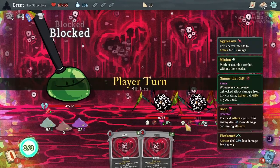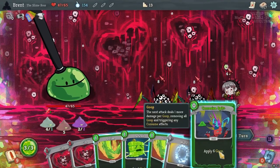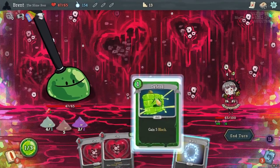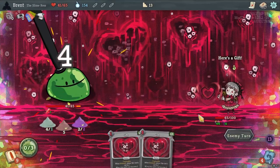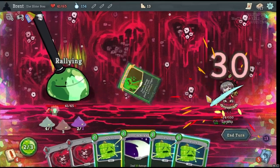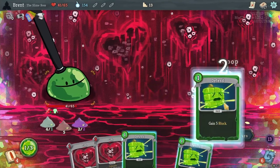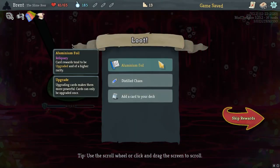And then we'll just get a little bit of extra block - we'll take four, six total was the amount. But we should be able to just go for broke now. I guess I played that a little wrong but it's fine. Aluminum foil - carwear tend to be upgraded and for a higher rarity. Leech life is a healing consume, up to 18 - they put a limit on that one. But slime brawl is also very good. These are all very good cards, I don't know really which one I would pick first.